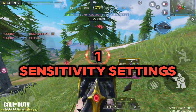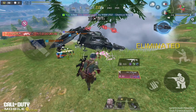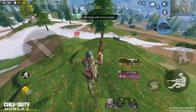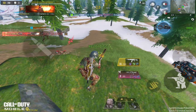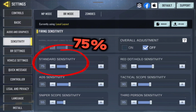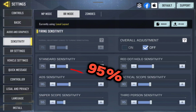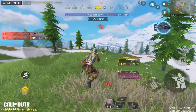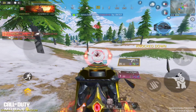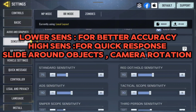First, find the right sensitivity settings. Getting these right is the foundation of good aim. Call of Duty Mobile offers a variety of sensitivity options from simple to advanced. The key is to find a balance between quick movements and precision. Adjust your standard sensitivity to control your general movement, and your ADS sensitivity to control your aim while aiming down sights. Start with a medium setting and gradually adjust based on how it feels in game. If you find yourself overshooting targets, lower the sensitivity. If you're too slow to get on target, increase it slightly.